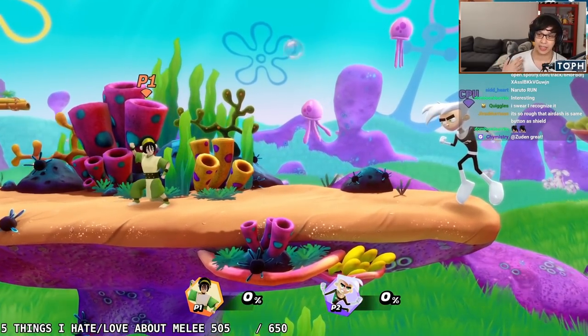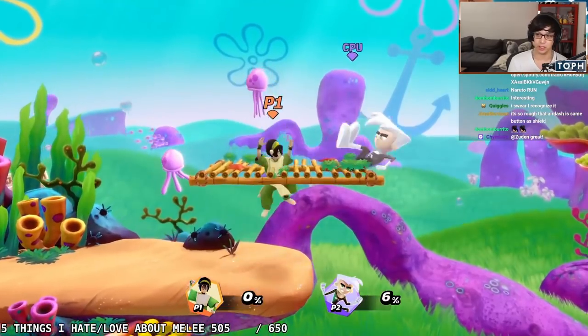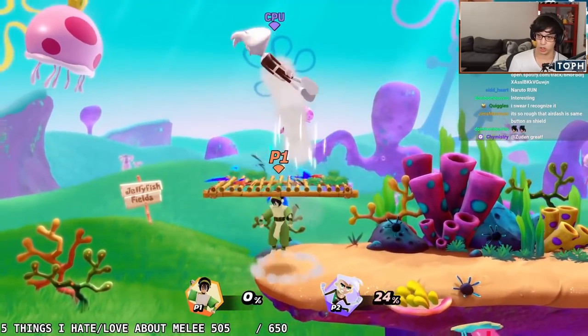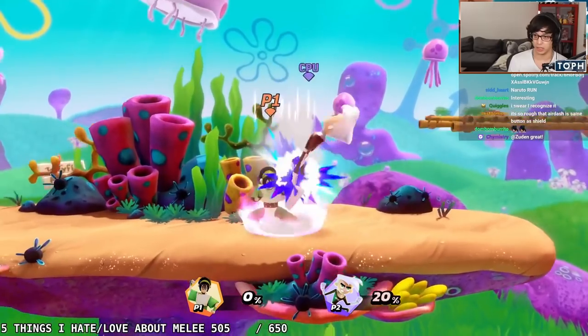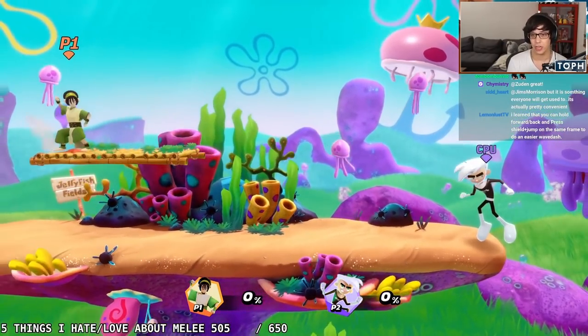There are obviously offensive applications — if Danny Phantom is above me, this is something you'll see Void do a lot. He'll go like this and kind of juggle him this way. You're basically able to do this a lot faster, and it's going to mix up your opponent's tech timing. But it can also be used defensively.